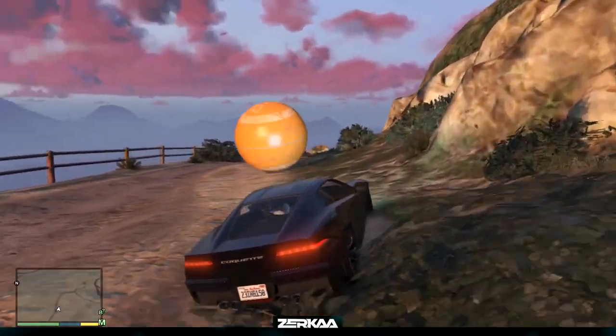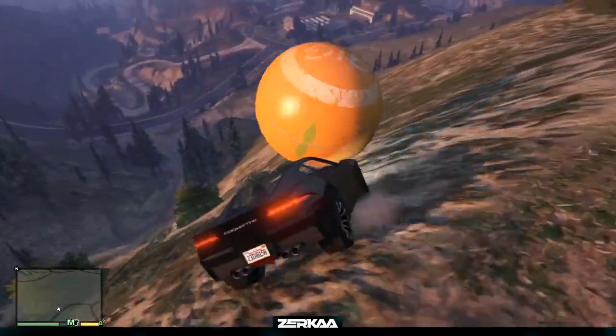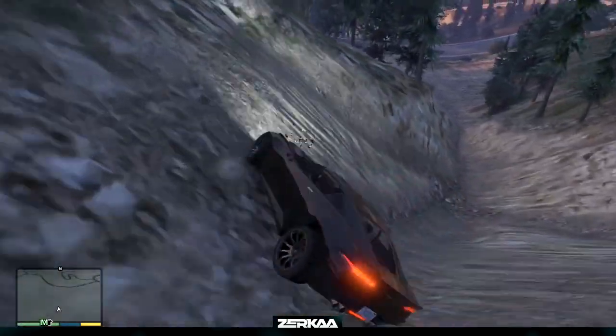You can literally just watch it go down, and usually it will go down the hill. You can see here it breaks through the fence and begins its course of demolishment. I tried to give it a little nudge to make it go a bit further, but that just sent me flying over the top of the ball, and I'm gonna follow it down the mountain.